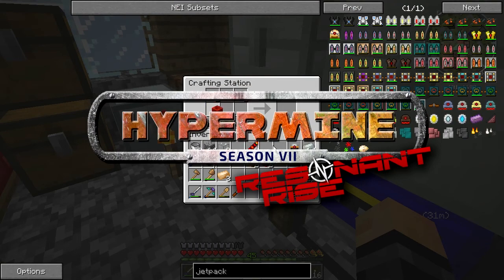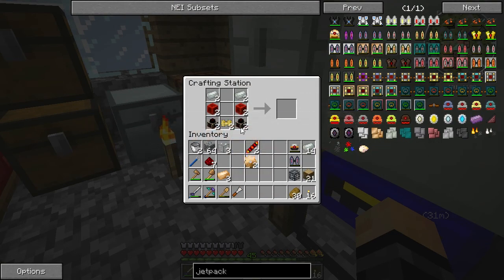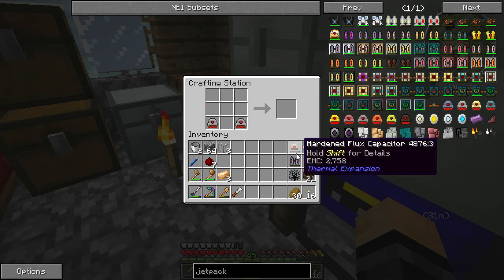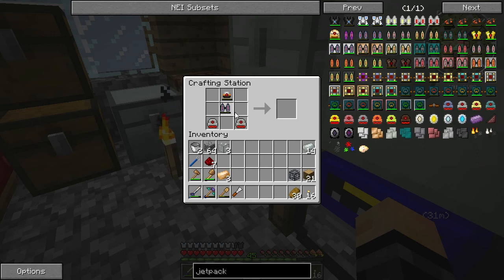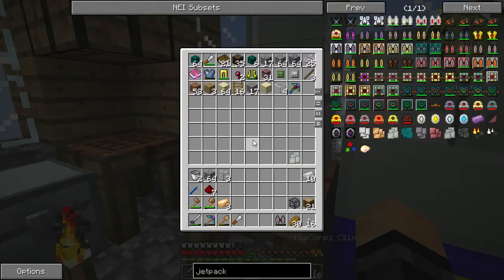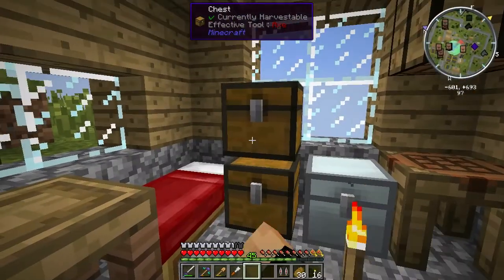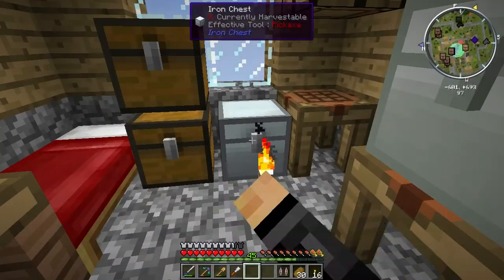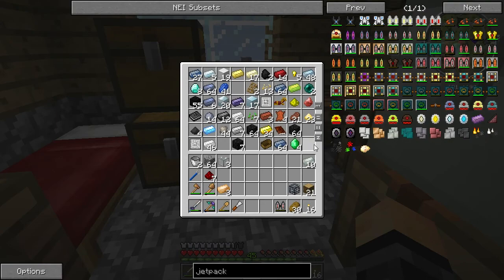Hey, What's Chilling Dudes, it's Trilbo here. Welcome to the first ever episode of... hold on, let me just finish this part. I need to go focus. I don't jetpack. And then I've got some Playtinks in here — where is it? I don't know where it is. What's Chilling Dudes, welcome to the first ever episode of Resident Rise 3 with the Hypermine crew.